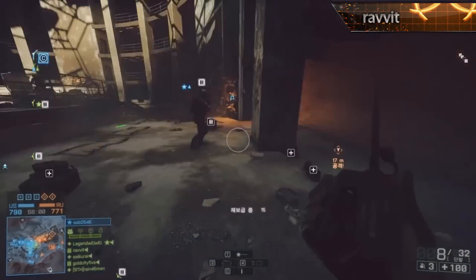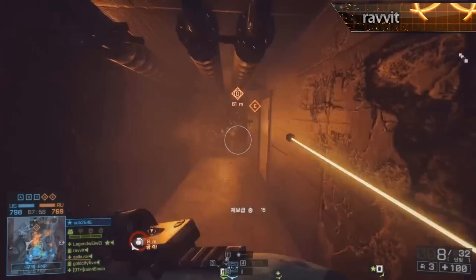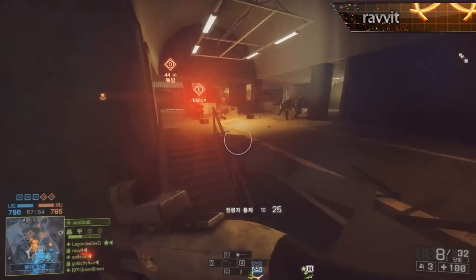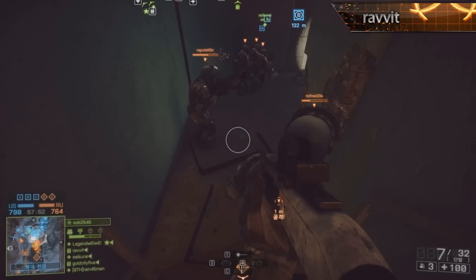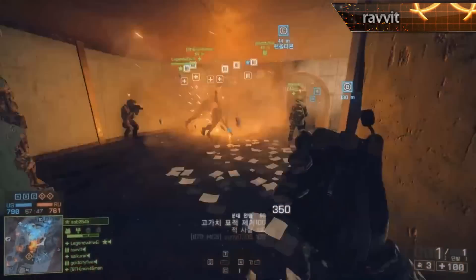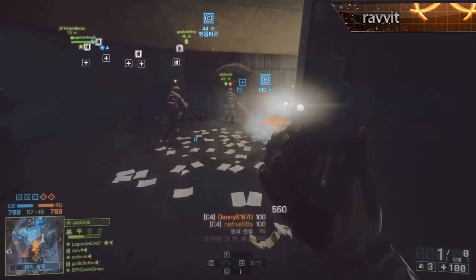At number 5 this week we have a clip coming in from Ravit and he's playing on Operation Locker. He's moving around trying to make use of that C4 — check out that very interesting kill feed down there. I don't know if that's Japanese or Chinese but it looks pretty cool. He's moving through with a shotgun, jumps down undetected, and he has discovered the entire enemy team in the space of one room and starts to make use of his C4.